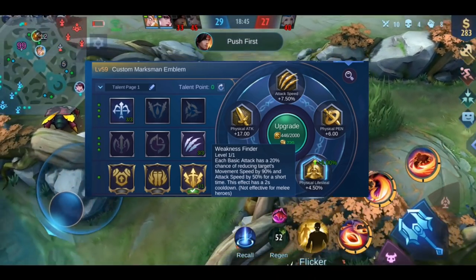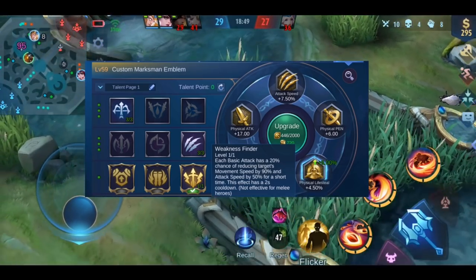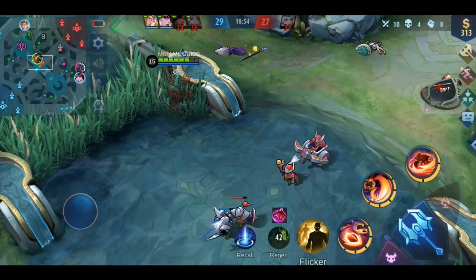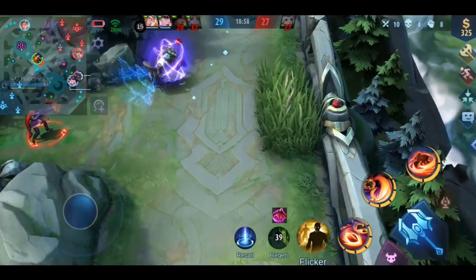For heroes who don't need movement speed, for example Layla, you can use Weakness Finder: you have a 20% chance of slowing an enemy ranged hero by 90% and reducing their attack speed by 50%. It's a perfect talent against enemy marksmen. Just be aware this effect only applies to ranged heroes. Now go check out the whole playlist, or if you're a daily viewer, see you tomorrow — have a great day!